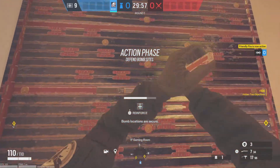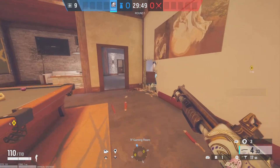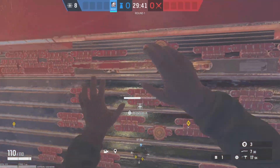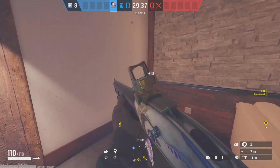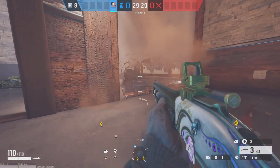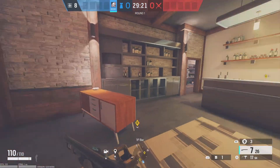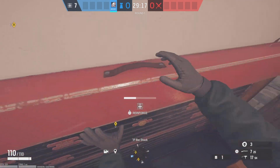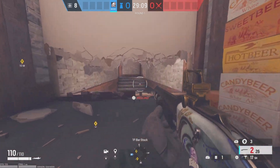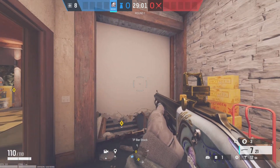Reinforce this right here. Make your footholes. Reinforce this, and then make your footholes right here. Reinforce this hatch. Bust this hatch open. The reason you're busting that hatch open — yeah, reinforce this hatch. You're gonna have a lot of leftover reinforcements, so whatever you didn't rotate, reinforce the middle and like over here so you don't get wall banged. It doesn't all have to be reinforced, just reinforce some of it.